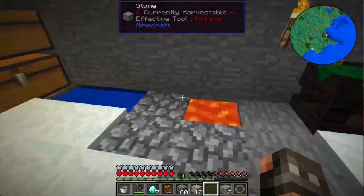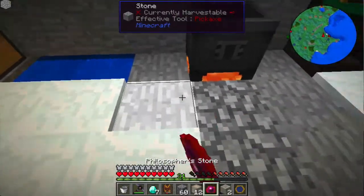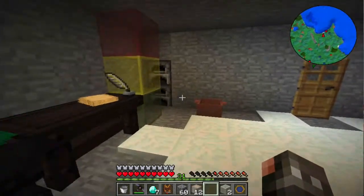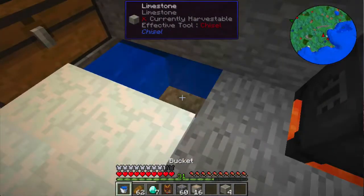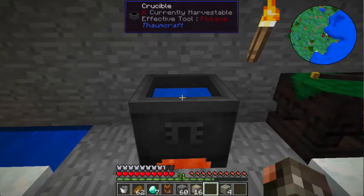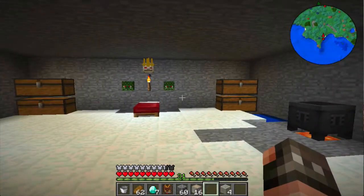I want to make one red matter. Gotta persevere, Senpai. Come on. I will be back in a minute when I have the aspects — I'm just gonna make goggles of revealing again. Alright, we're back with our little cauldron right here, with our goggles of revealing, so we can now see that there is a node there, node there, node there. Nodes all over the place — it's a magical forest biome.